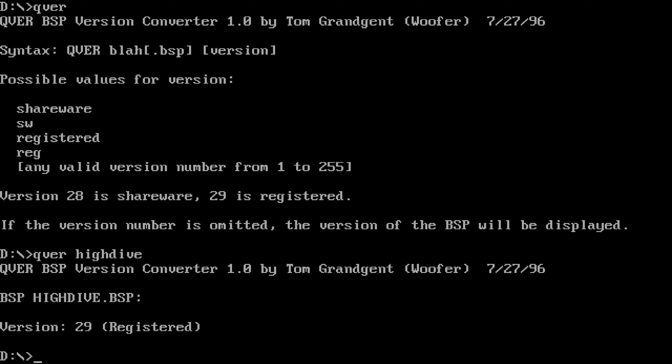I'm going to do qver on High Dive and see what version it's set to. High Dive is currently set to registered version 29, so the BSP is currently correct. Which makes sense because this was made in August - it's not some obscure early period. It wasn't made in the very first wave of Quake levels. It was made in August; it should work perfectly fine.